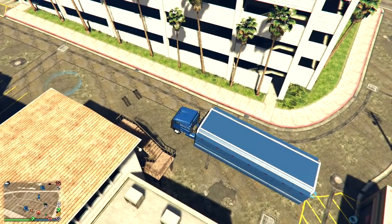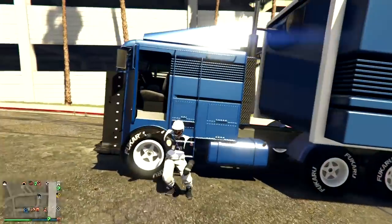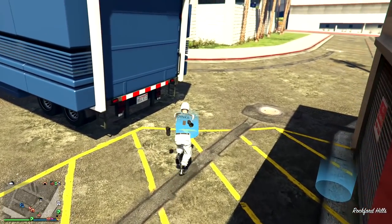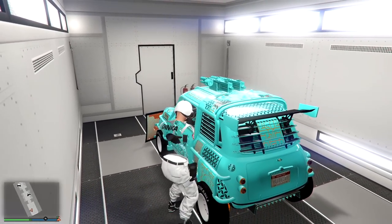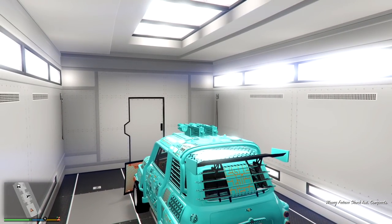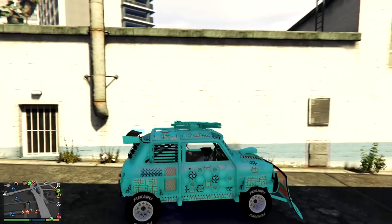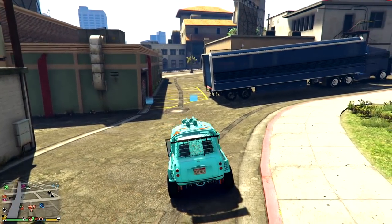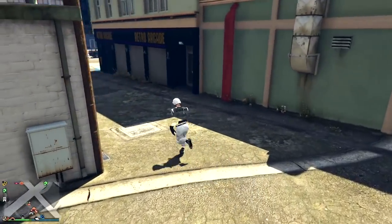I recommend having an arcade like this one by Delpero — it's away from all the traffic. Back your MOC up close to the garage so you have both blue circles showing. The Issy I have in the MOC is the one I'm going to dupe. Drive it out and park it somewhere nearby, because this is where you'll pick up the dupe at the end of the glitch. I have a 'Real Easy' plate on it so you can see the plate changes later.